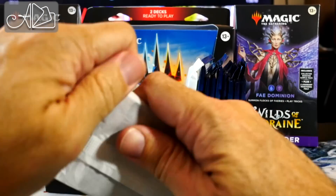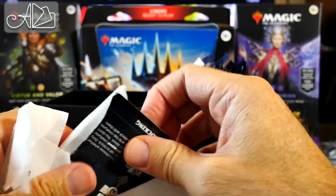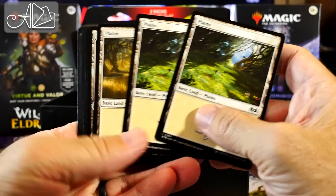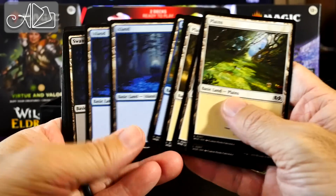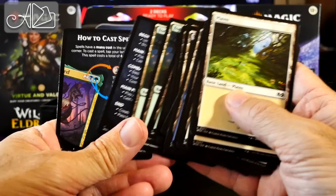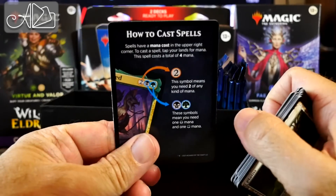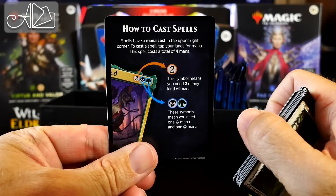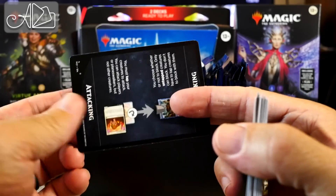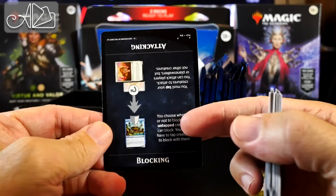In this first white package, we've got a few guaranteed cards. We have the basic lands from the set — these are non-foil. Also an interesting card: how to cast spells. I don't know that I've seen this one before. It also talks about attacking and blocking. I don't think I've seen a card like this previously.